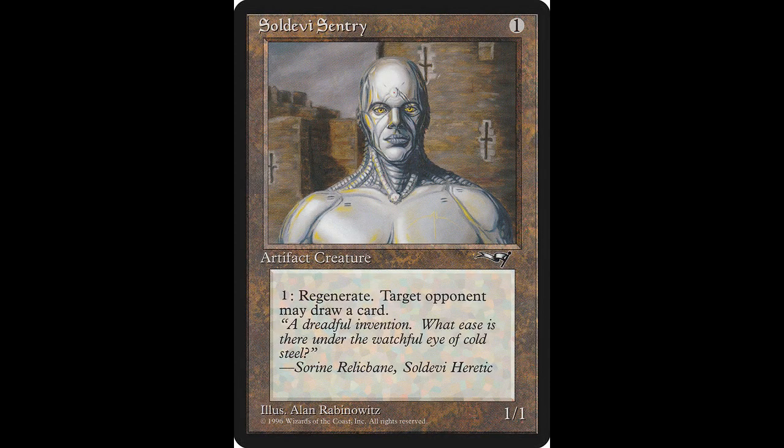Now we go to artifacts, and I only found one that I really liked, and that is the Sol deevee Sentry. It's an artifact creature that casts for one. It's a 1-1. Tap one: choose target opponent, regenerate Sol deevee Sentry. When it regenerates this way, that player may draw a card. If you'd like to add this card to your collection, it will cost you $0.16, and it was not reprinted.